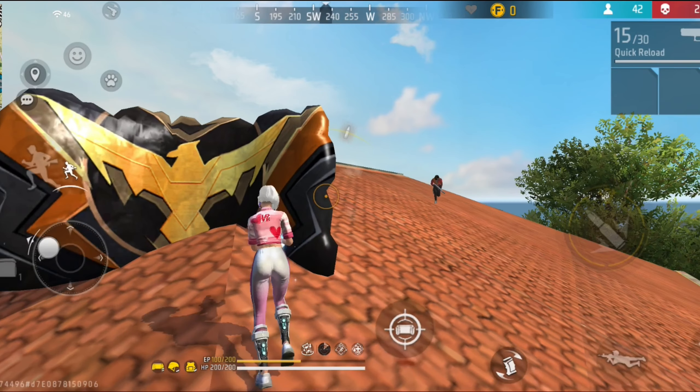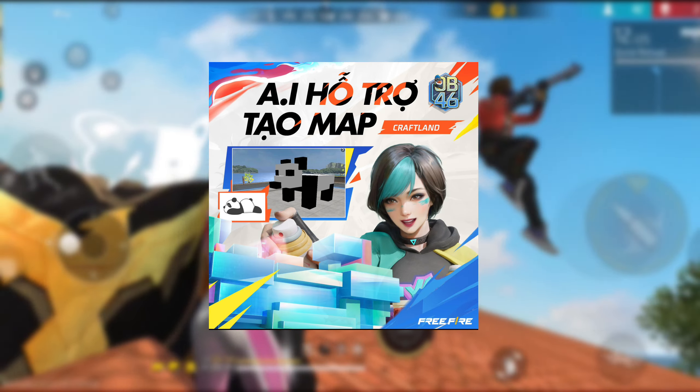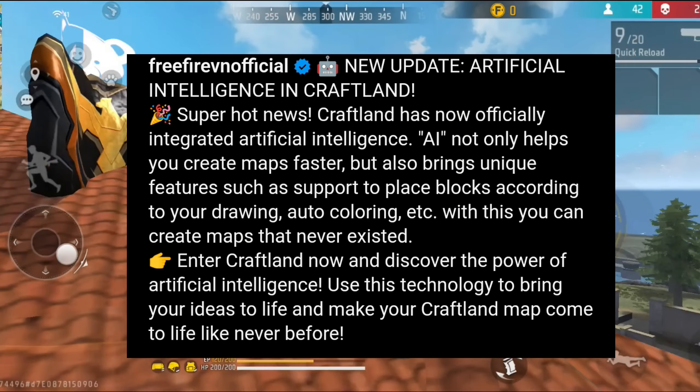Now let's talk about this update. In graphland mode, you will get to see artificial graphland mode, where you can create AI-generated characters and play it.